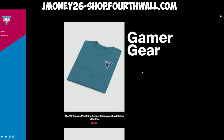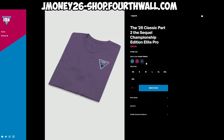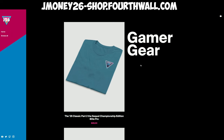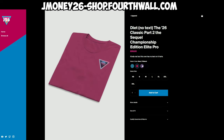This is the 26 Classic Part 2, the sequel, Championship Edition Elite Pro. It comes in four colors: aqua blue, berry tri-blend, purple tri-blend, and solid black. And if you don't want the whole logo, we have the diet no-text version — the 26 Classic Part 2, the sequel, Championship Edition Elite Pro — that just has a little design. If you want to pick some up, the website is jmoney26-shop.4thwall.com. The link will be in the description below.